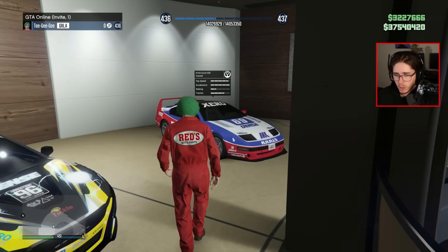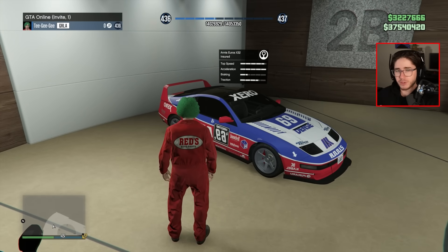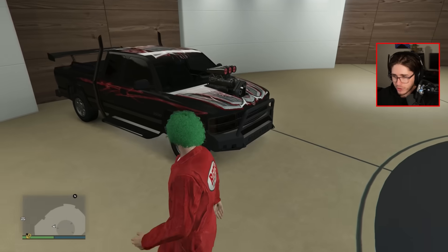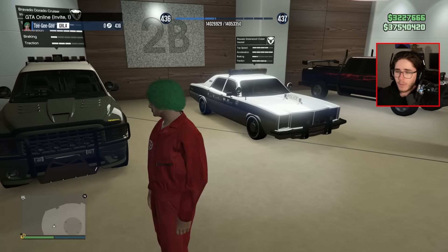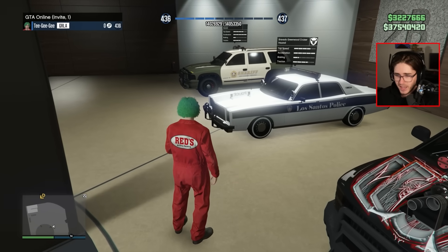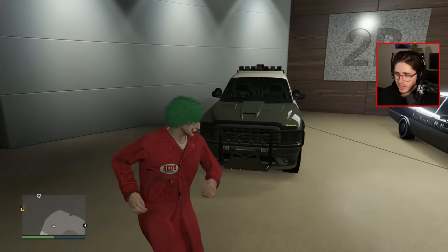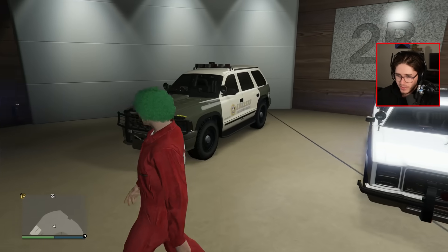We have a bunch of cars here from the Bottom Dollar Bounties DLC. The Anis Euros X32 — this reminds me of an old school Gran Turismo type car. The Ubermarked Niobe as well, pretty neat car. The Yosemite 1500 — I'm still not completely sold on the paint job. I went for a bit of a different look with the Greenwood Cruiser — all white with just a black stripe across the middle. Then we've got the Bravado Dorado, which I think wraps up all the cop cars. A few just came out that I might pick up soon.